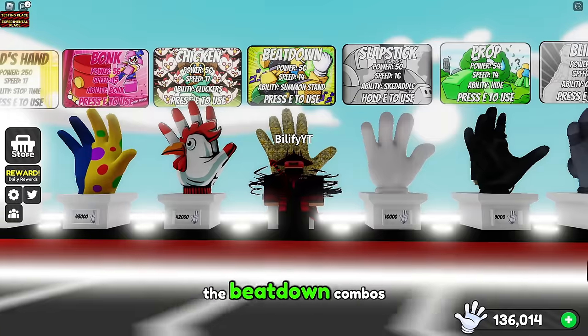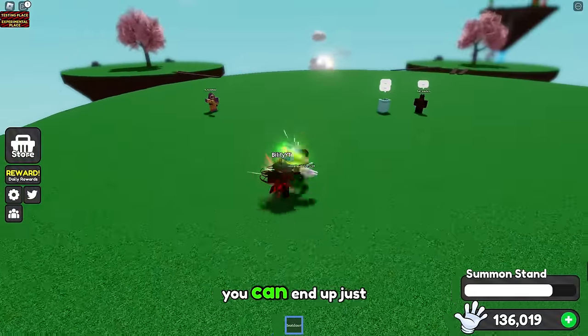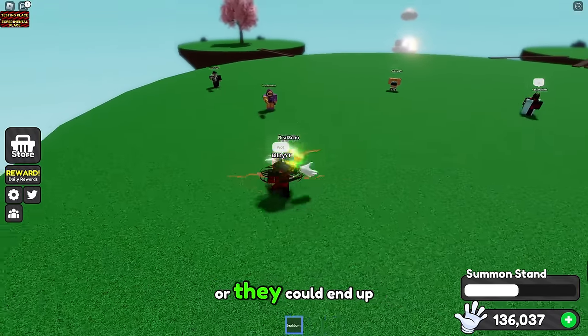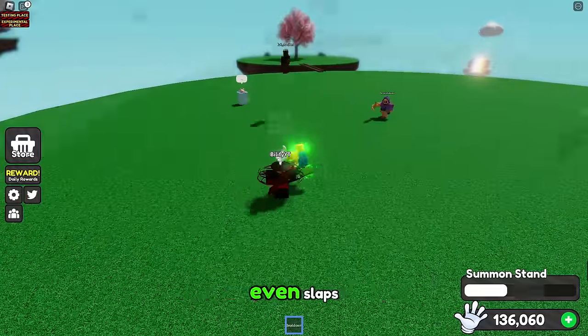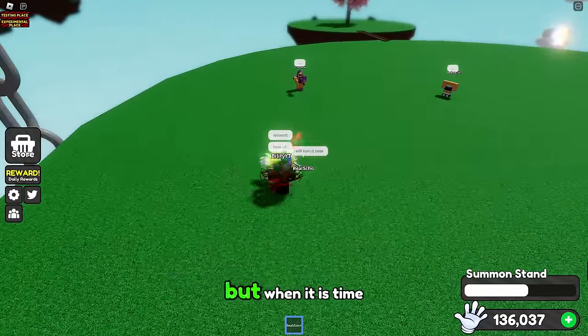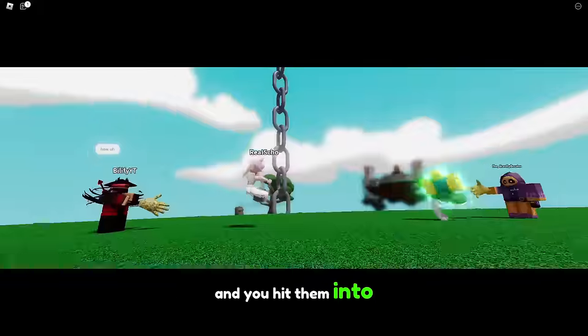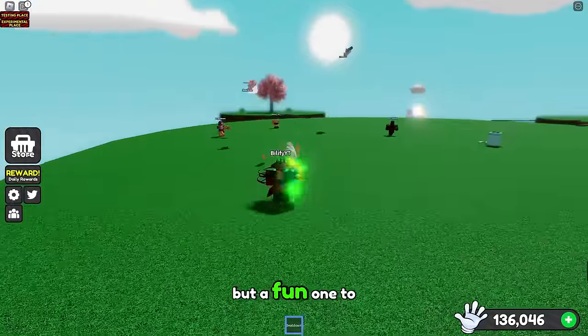Let's move over to the beatdown combos. This ability's fun, but it all comes down to timing. If you do it too early, you can end up just slapping them away, or if you do it too late, you could also just end up slapping them away, or they could end up hitting you. You have to start the ability pretty much before your friend even slaps the person they're going after. But when timed right, you get this awesome combo where they're hit right at you and you hit them into that nasty beatdown animation. Not the best combination on the list, but a fun one to pull off for sure.